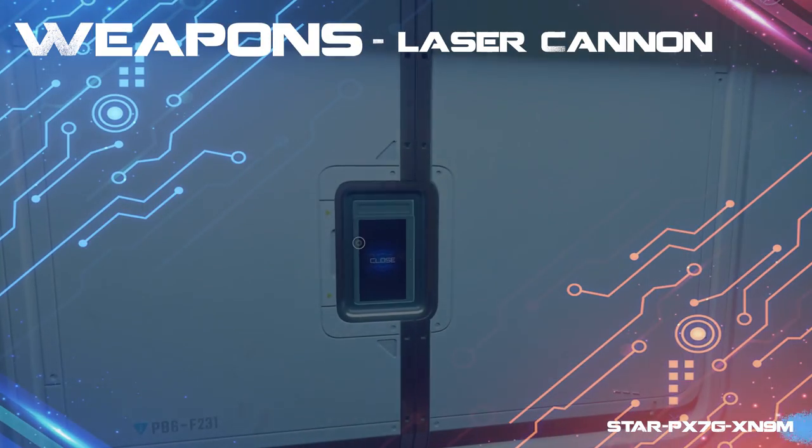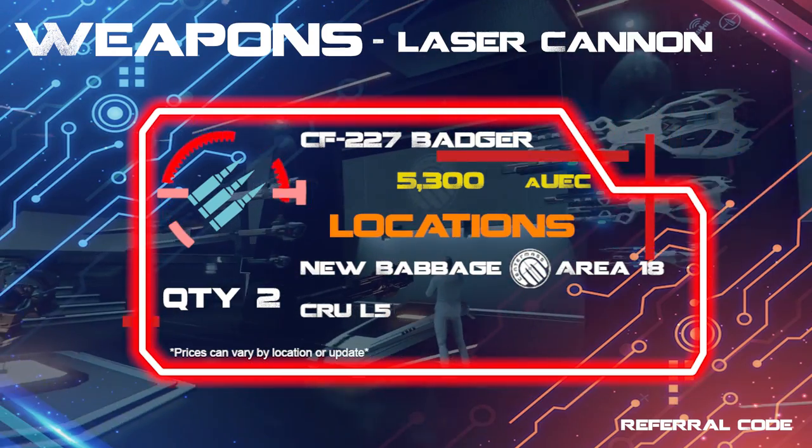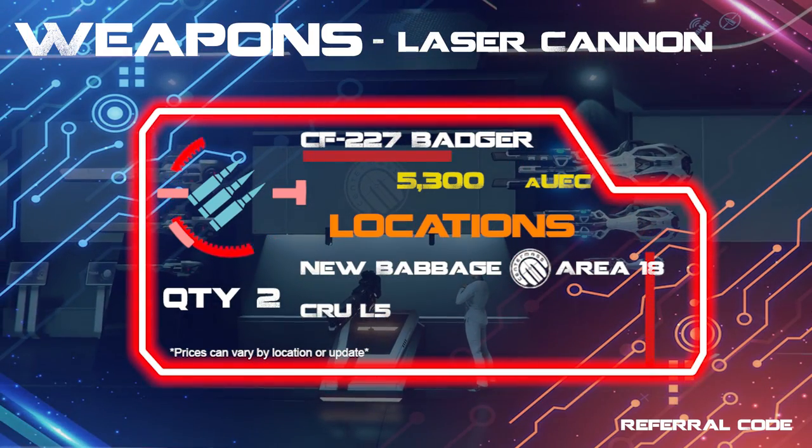For the manned turret, you can slap on 2 of the CF-227 Badgers, which you can find at Crew L5. Your gunner might not have the biggest guns, but they should be able to steal some kills with the faster firing rate while you're waiting for those laser cannons to reload.